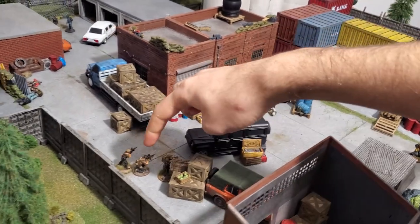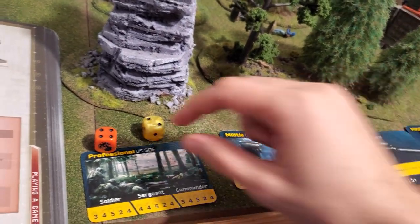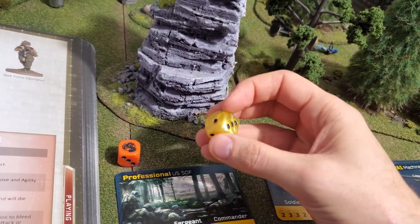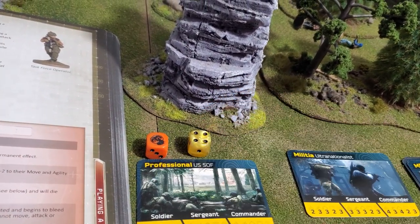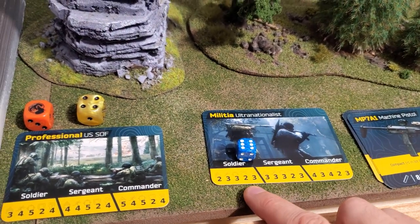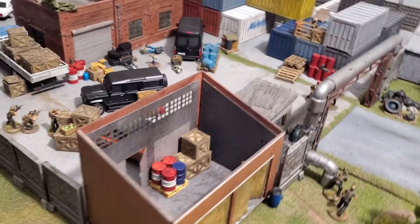My rifleman does the same, targeting the remaining enemy. Two shots with the same gear, total modifier plus three minus one for rapid fire equals plus two. I roll a six and a four — first shot totals eleven, second totals nine. The enemy can't beat either roll with a defense of one and a maximum possible roll of seven. First bullet hits, second bullet kills. A pretty lethal attack.